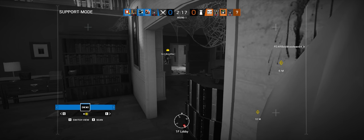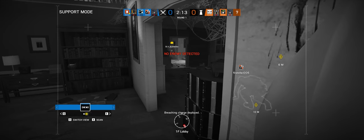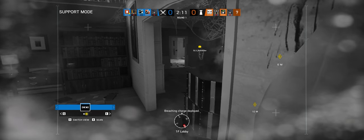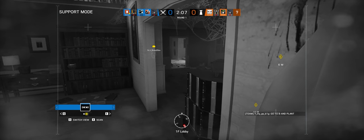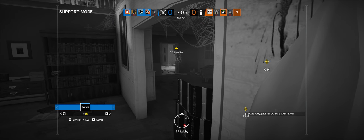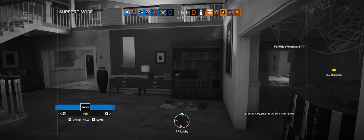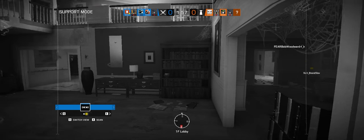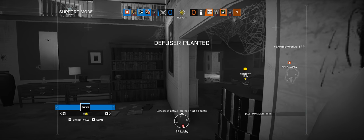If the stairs look clear, just go right in where Ash is and plant. They're planting. Ricegum, they're going to start heading towards the planting bomb — defuser here is active. Protected at all costs. Or the diffuser, I mean.